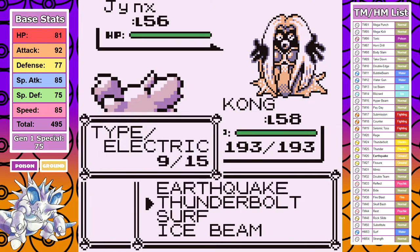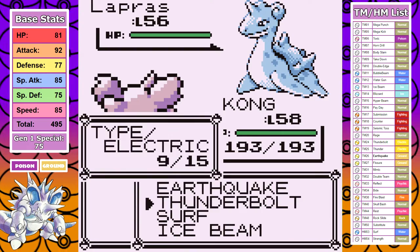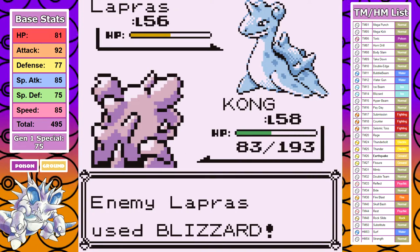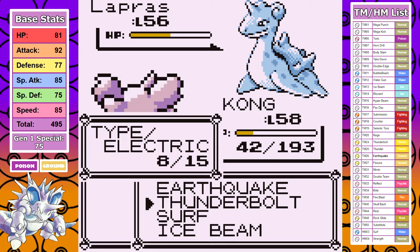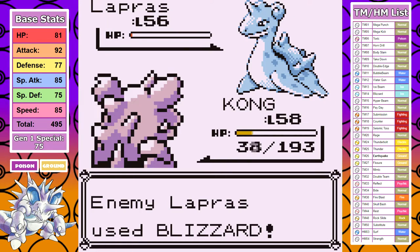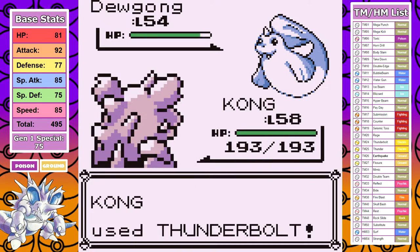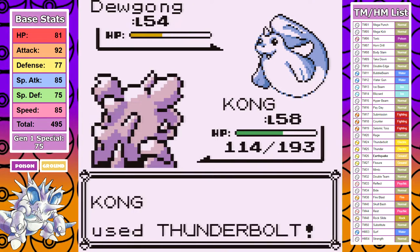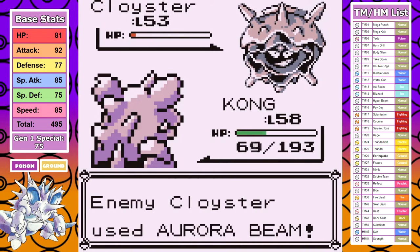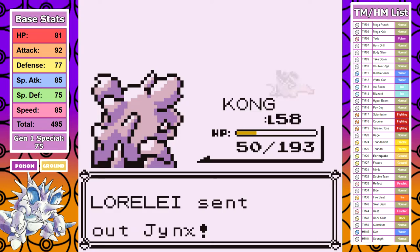Jynx is third — I do outspeed it, and Earthquake can just one-hit it. Last up is Lapras, a tanky little Loch Ness monster. Thunderbolt takes it to about half health, I take a ton of damage from Blizzard, and I decide to go with Earthquake, but it turns out to be a mistake because it does survive and takes me out with a Blizzard. I think Thunderbolt would have taken it out there. Third attempt, I get all the wrong things — two Aurora Beams making my way through the fight, and then I make the bizarre decision to go for Surf on the Jynx and just get taken out by an Ice Punch because I deserved it.